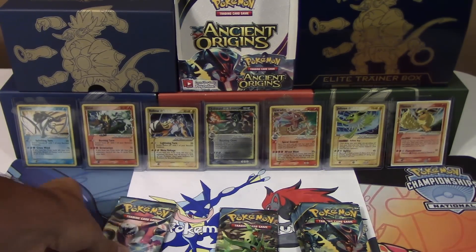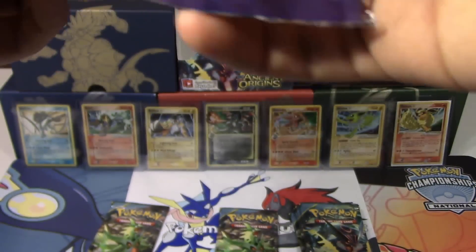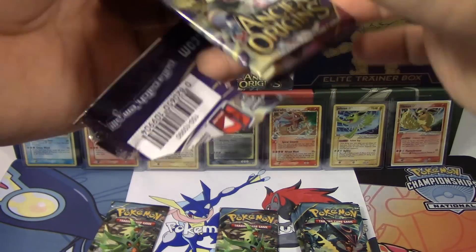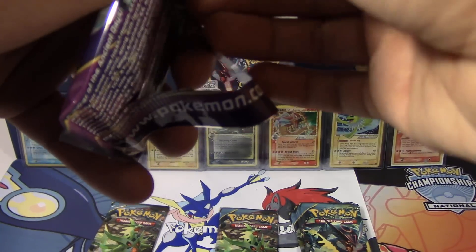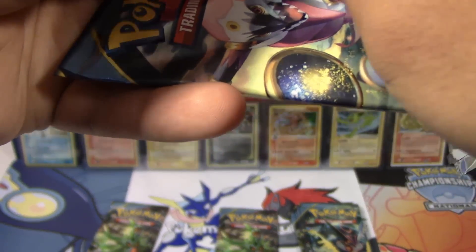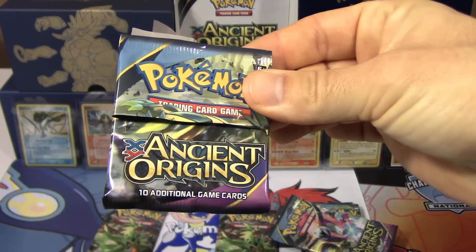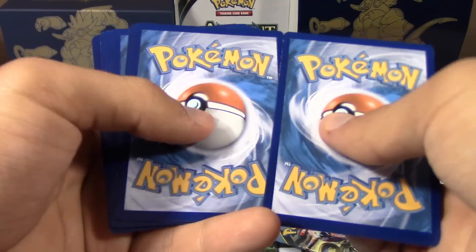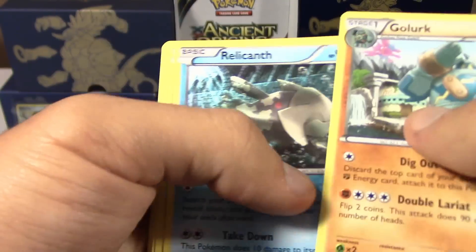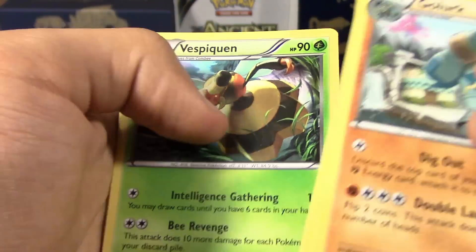Go ahead and open up a Hoopa pack next. I wonder if I could do that thing again — probably can't — to get it where you leave just the top half open. That was probably a once-in-a-lifetime thing. You know, it's funny — the way you ripped it, it looks like a mini pack of Pokemon cards!